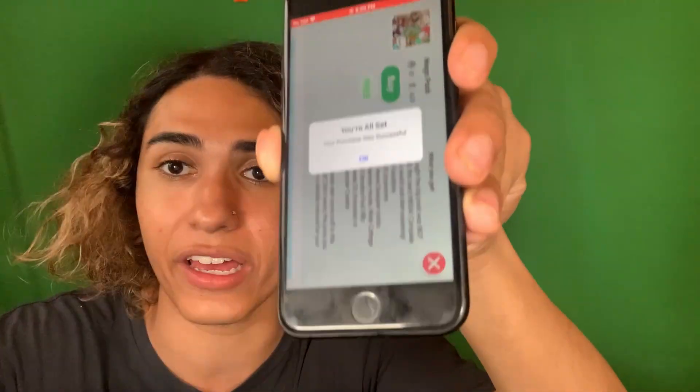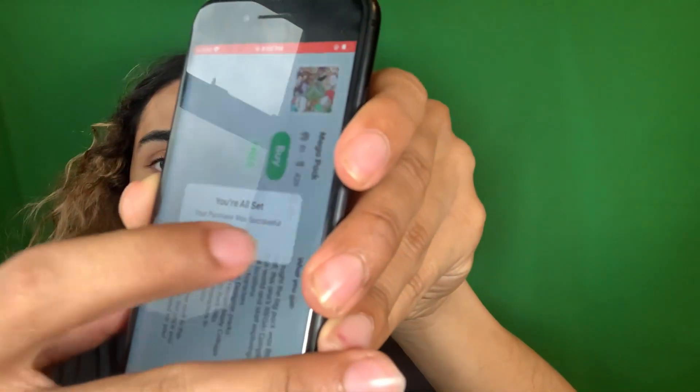We just got the mega pack for free — we literally didn't have to put in any credit card information. We got the entire pack for free: that's 78 locations, 400 characters, and three home designer packs.